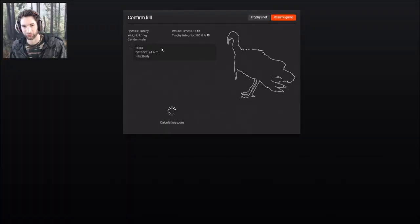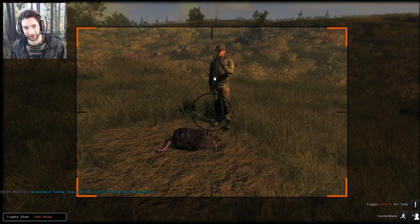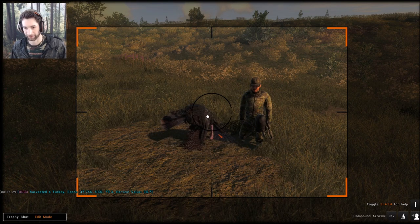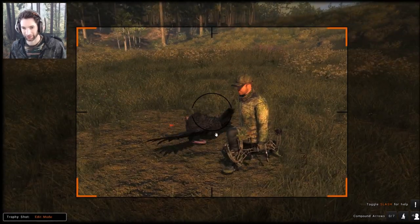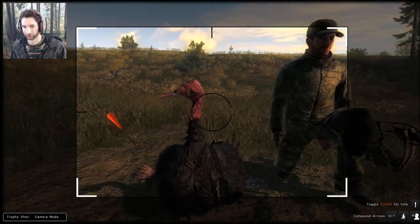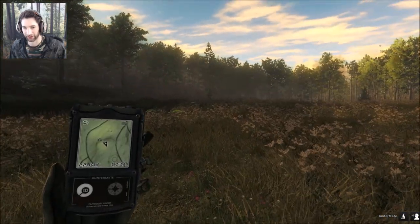Let's pick him up — looks like we got body on him, he scores 47.7. That's actually a pretty good-sized double-bearded turkey. A lot of these double-beards only get to about 40 max score, so the fact that he was almost a 50 score, I think he deserves a trophy shot. It's always been my goal to try and get a 60-plus double-bearded gobbler. I've gotten one in real life but never in The Hunter. That's going to be a really cool trophy shot.